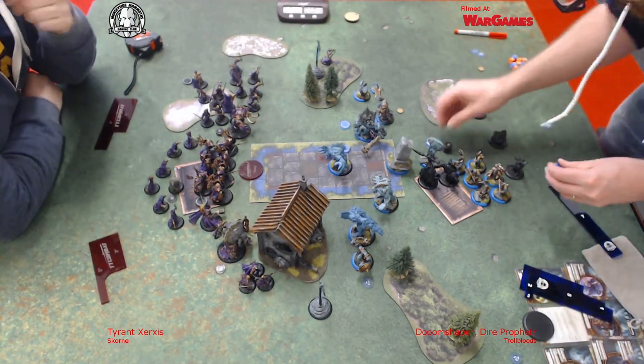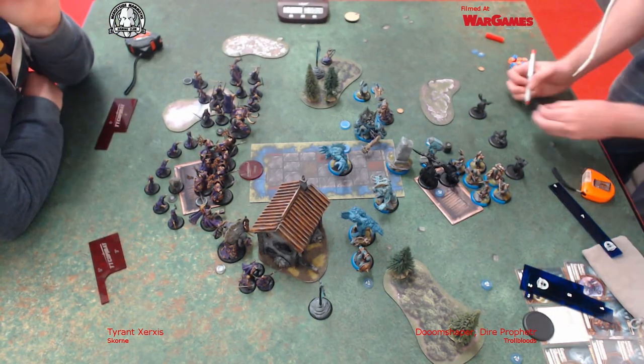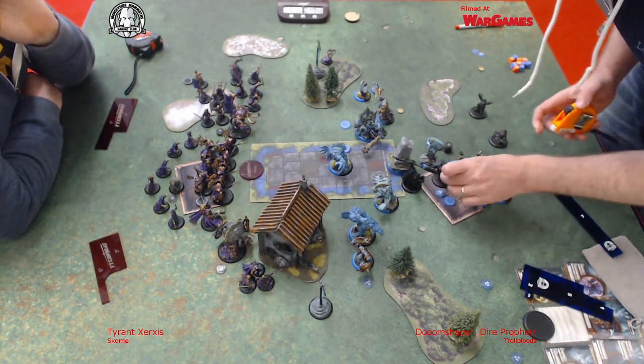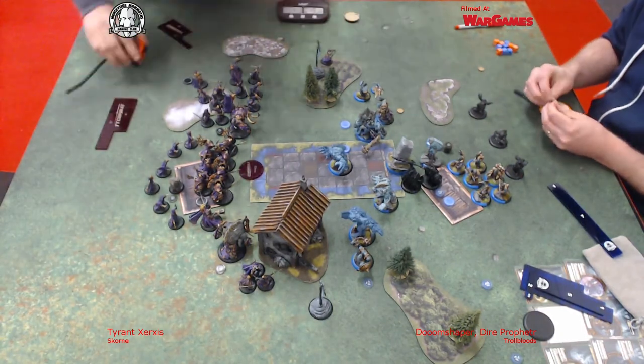I think I cast Primal Black on myself this turn because I don't want to get knocked down, especially if I ever get slammed. Does the Titan Gladiator have follow-up as well? He does something I never ever use - it's really good. I hardly ever use slams for some reason. I cast Black Ability not just for that, but that's a big reason.